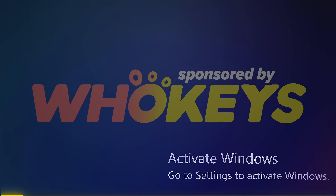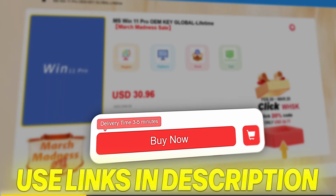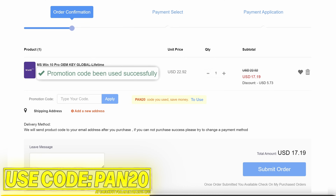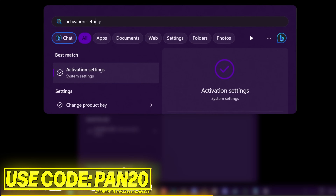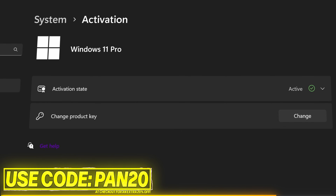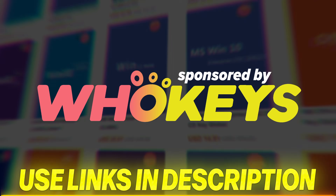Get Windows activated for a great price with Hookies. Use the links below for Windows 11, Windows 10, or Office. Apply code PAN20 at checkout for an additional 25% off. Secure payment options including PayPal are available. Just paste the key to activate Windows and remove the watermark. Windows 10 keys can also upgrade to Windows 11. Use the links in the description below, and thank you to Hookies for sponsoring.